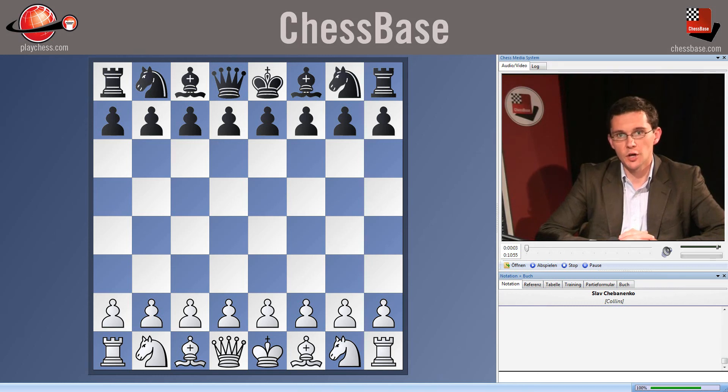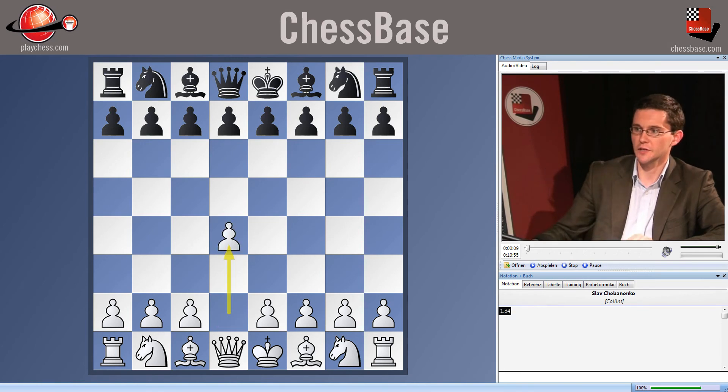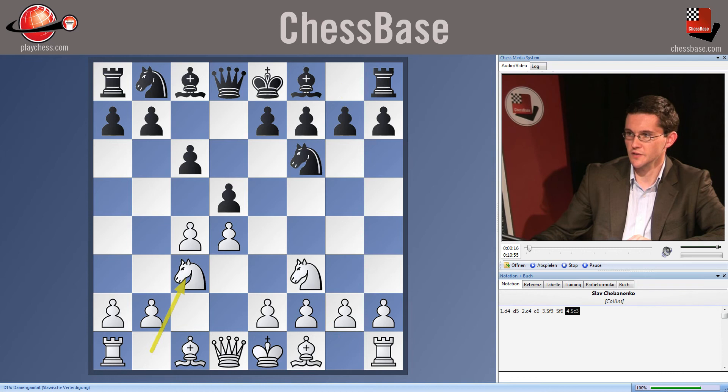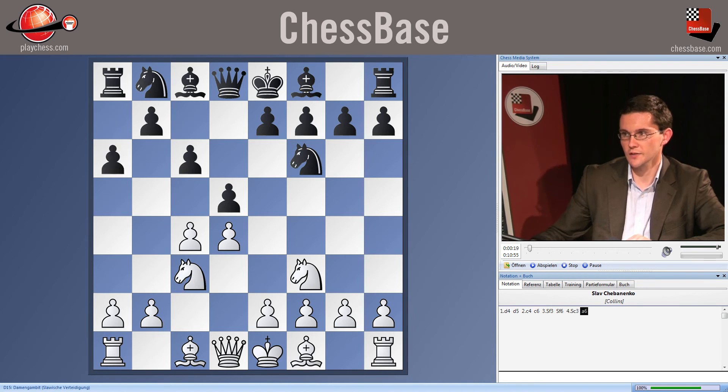One of the most interesting options for Black within the Slav complex is the Chepanenko Slav with a6. It's introduced in its most basic form after d4, d5, c4, c6, knight f3, knight f6, knight c3, and now a6.